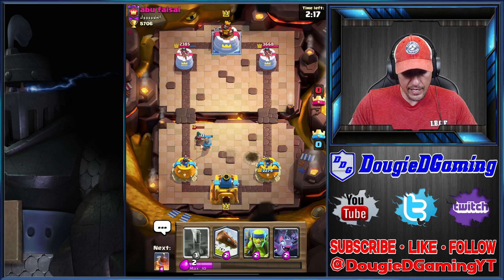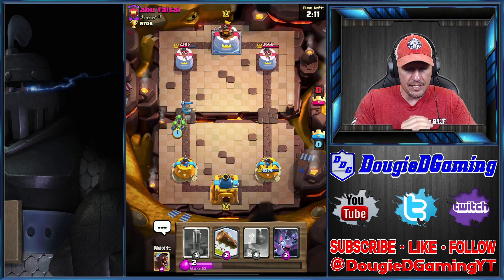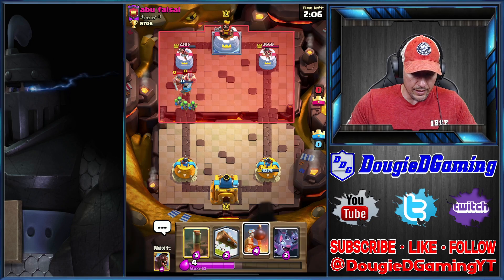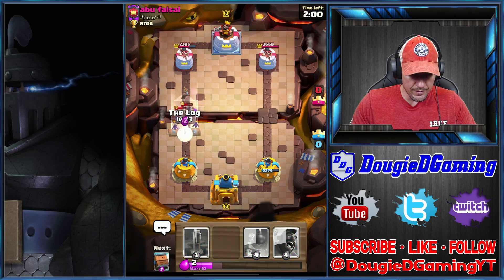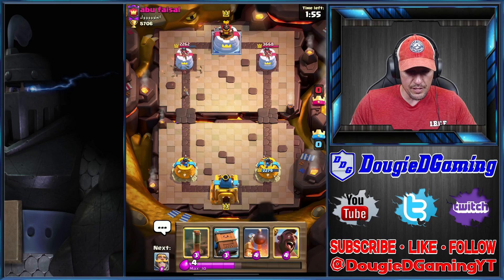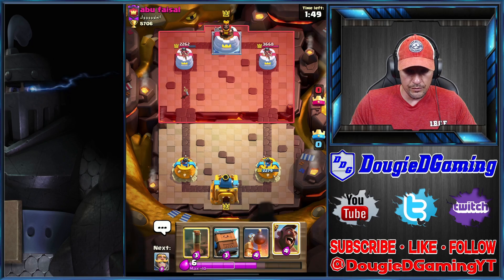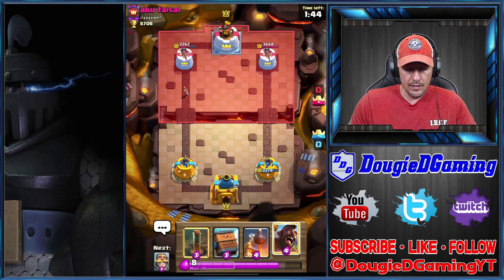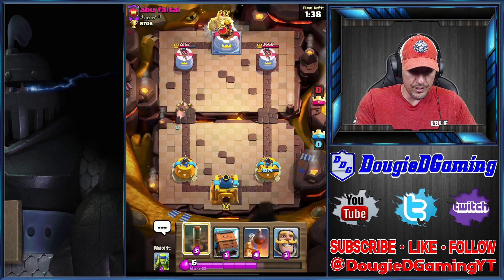He evened the damage that quick. I thought we'd be okay — I probably should have put the bomb tower up a notch there. I'm gonna go ahead and log this back. I thought he was gonna zap that. Alright, so he's running clone — he's probably got skeleton barrel in this too, maybe. I haven't seen the wizard in a deck like this with clone. This is a first, so let's see what he's got.